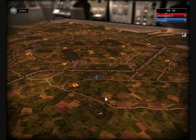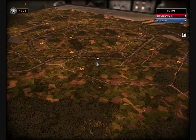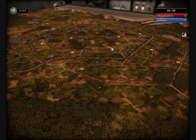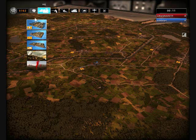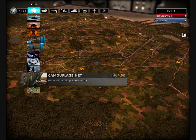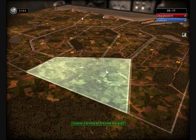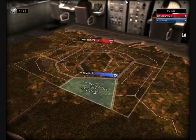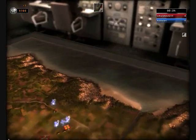Italy is a good nation to rush with at the beginning of the game. One way to do this is what we call a proto rush, where you build a prototype base early in the game. First thing, I'm putting down a supply depot to start getting resources, then placing a camouflage net over my base so my opponent can't see what I'm building.